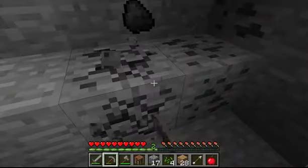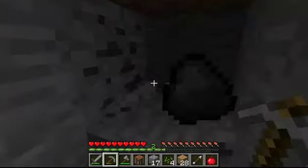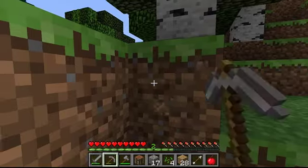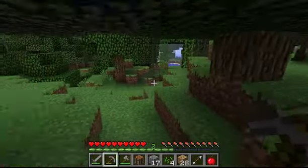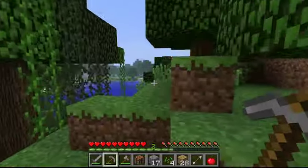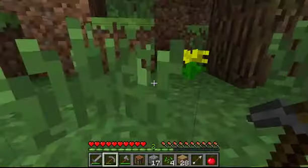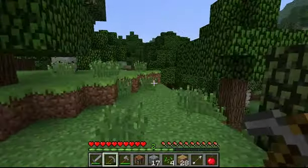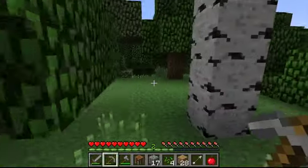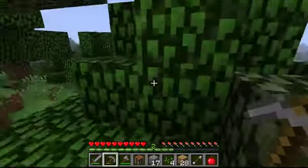We are almost there. We're going to spend the rest of this episode trying to find some sheep so that we can find a place to settle down — which would be super awesome — because then we can really get started on a lot of other things available in Minecraft. This looks like a bit of a hill so let's climb up here and get a better idea of the surrounding area.